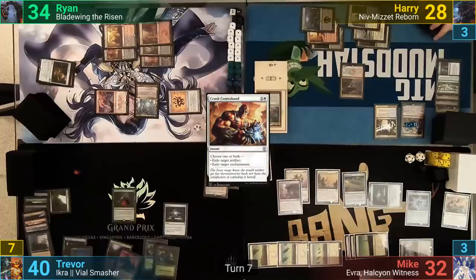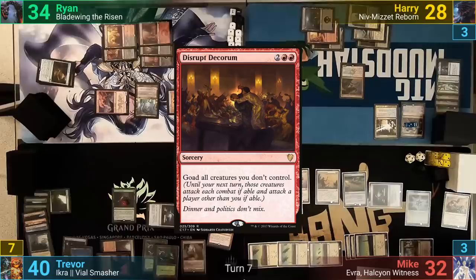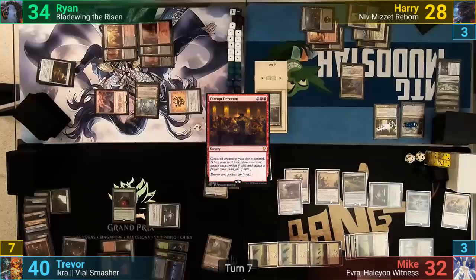Trevor draws and plays a Slenderglade Expedition. He casts Disrupt Decorum, which will force his opponents to attack during their combat steps, just not him. Trevor attacks with the Slenderglade and then passes.